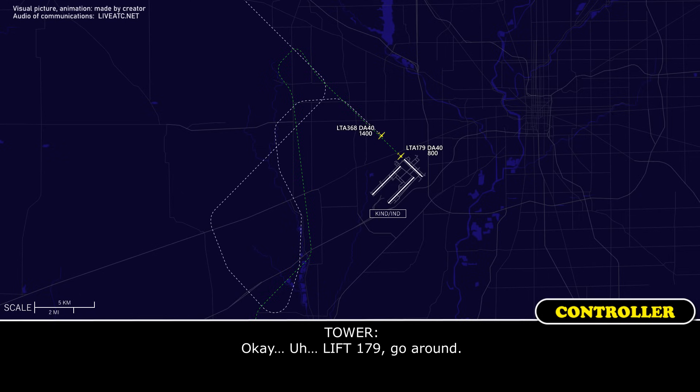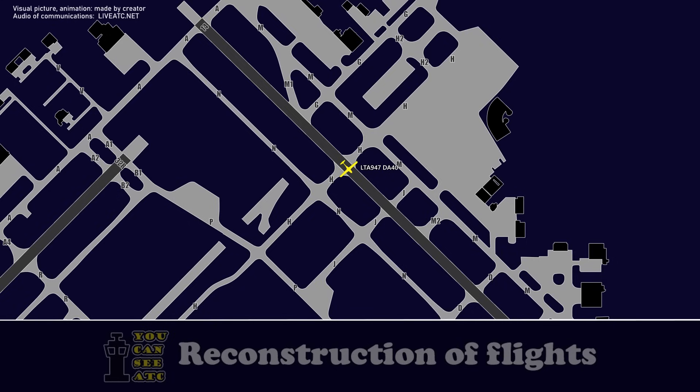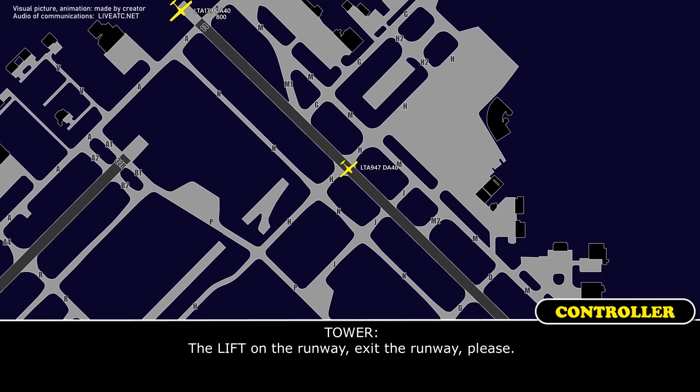Okay. Left 1-7-9, go around. Left 1-7-9, go around. The aircraft on the runway, exit the runway, please.